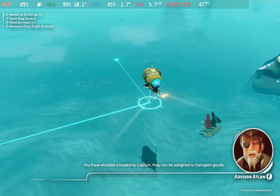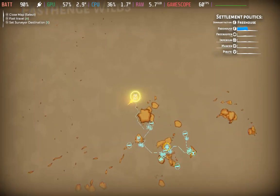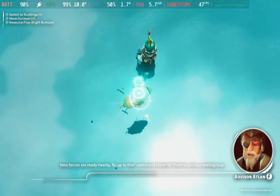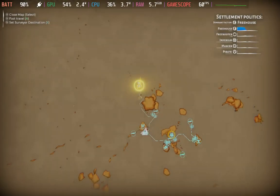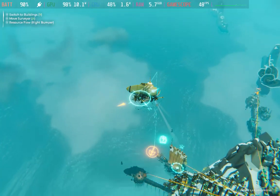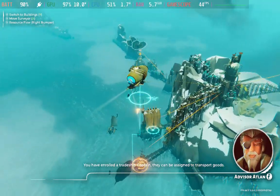You have enrolled a trade ship captain. New forces are ready nearby. Fly up to their command tower for them to join our battle group. You have enrolled a trade ship captain. They can be assigned to transport goods.